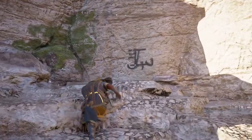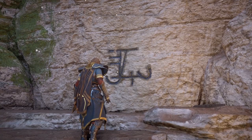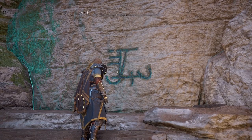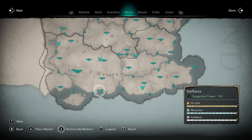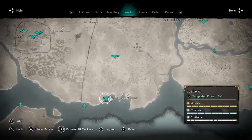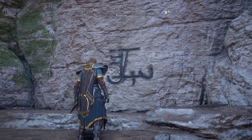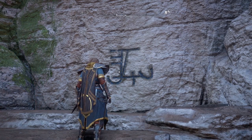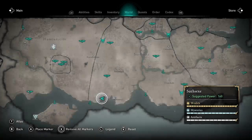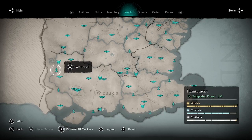Here is one of the two new tombs, and when you see that Odin rune, you just interact with it to open the tomb. Let me show you the exact location here on the map where one of the two new tombs is located, and now we're going to go to the second one. You can do these in either order, but this is just the way I visited them.